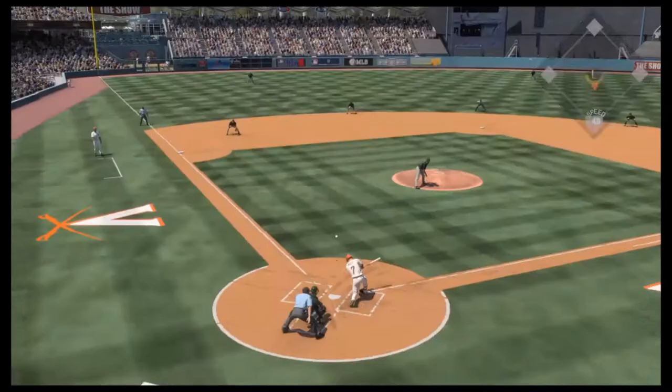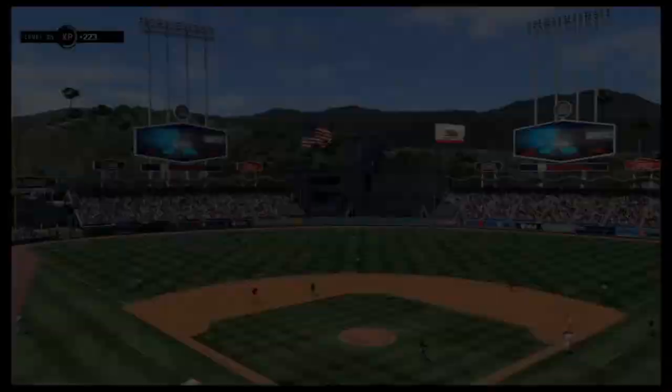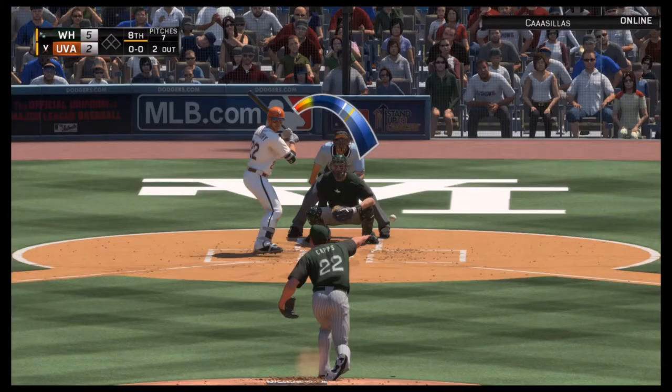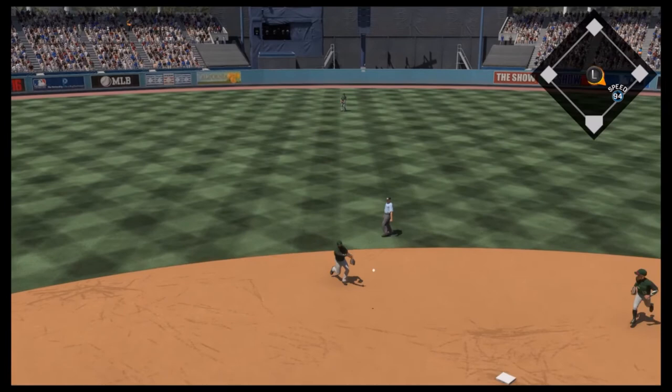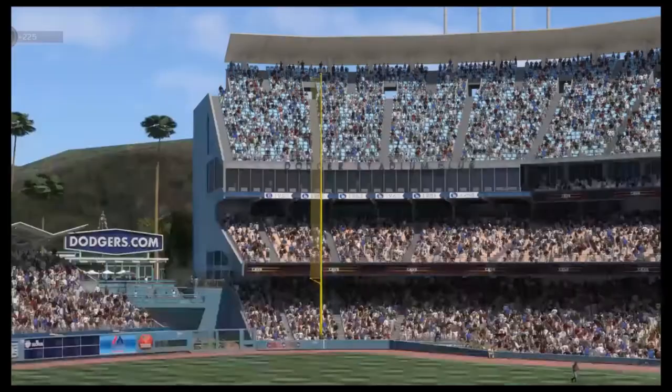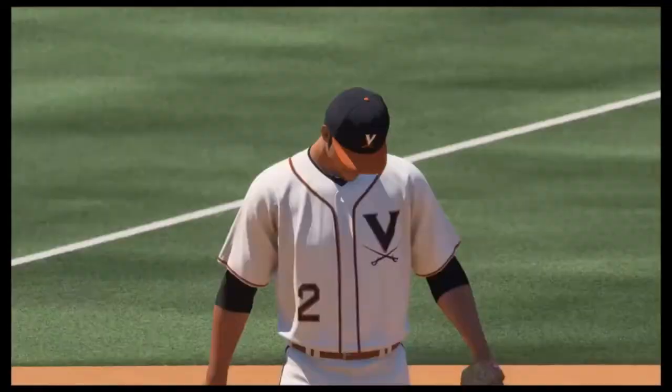Nice play there - Jose Reyes getting down and dirty making the nice sliding catch on the infield to end the inning. Bunt - okay, Jose, show that range. Good play by Jose Reyes and we're gonna get out speedy Jacoby Ellsbury who's been beating us the whole game. We're taking a three-run lead into the top of the ninth.